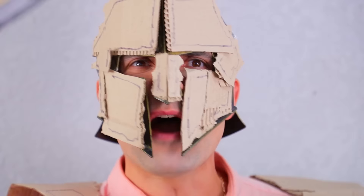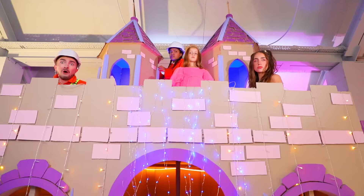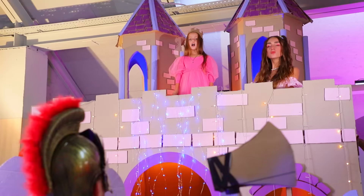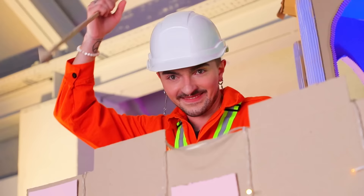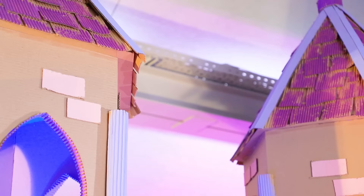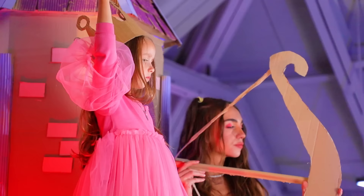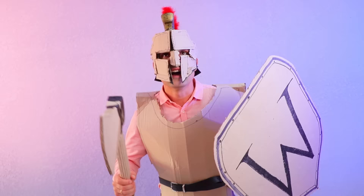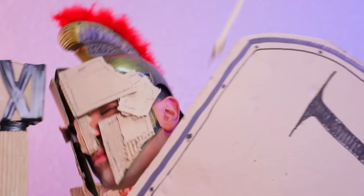I came up with something! Princess Mila and her people — I will conquer your castle and it will be mine! Don't you dare, Cardboard Knight! We can protect our walls! Archers, get your arrows ready! We are not surrendering our castle to the enemy! Fire! Spot on — once again, I surrender! Forgive me for attacking the castle! Please forgive me for the arrow, sir.